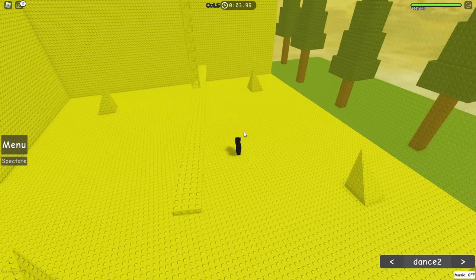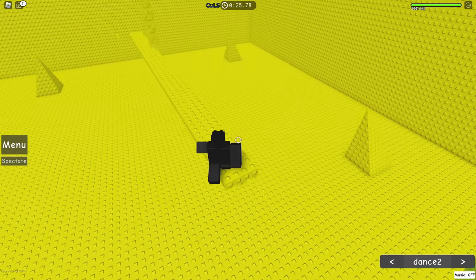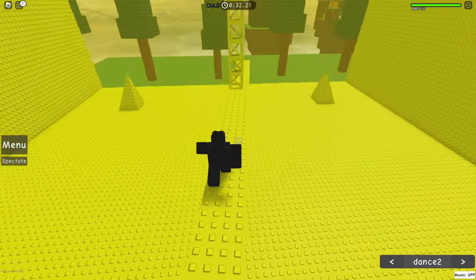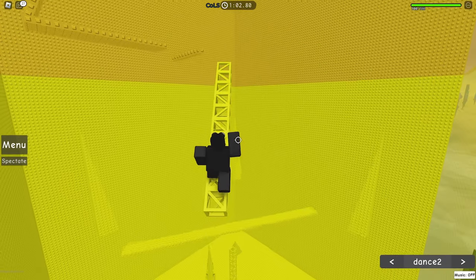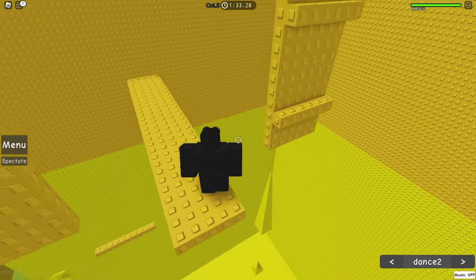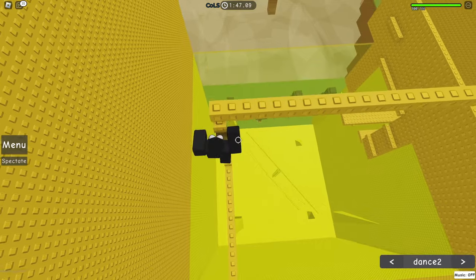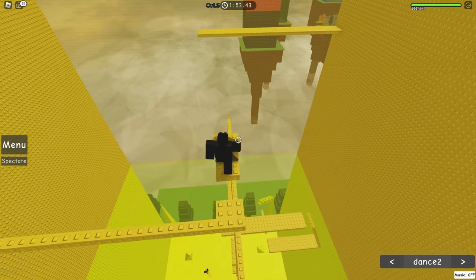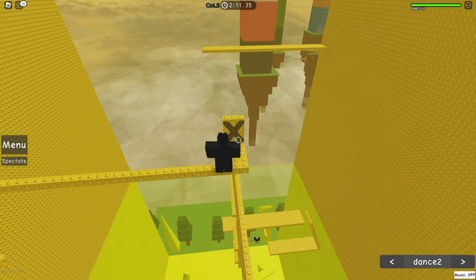I'm guessing you have to go on one of these triangle thingies and then jump on this. This is giving me some Tower of Hell vibes — how you have to go on this one pillar and walk up. Let's time this thing correctly. This jump is kind of hard. I'm assuming my head can hit this brick here so I have to time it perfectly. We now have to go up these stud tower brick thingies. We have to use the momentum of this thing and fling our body up.